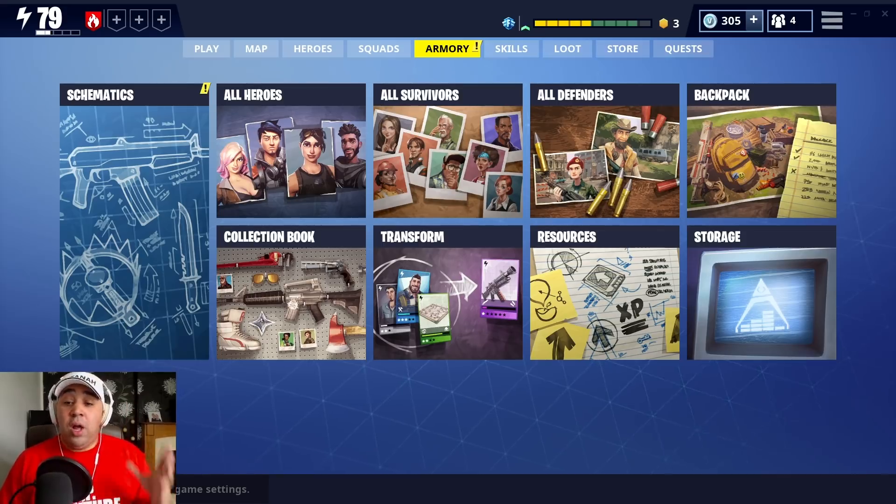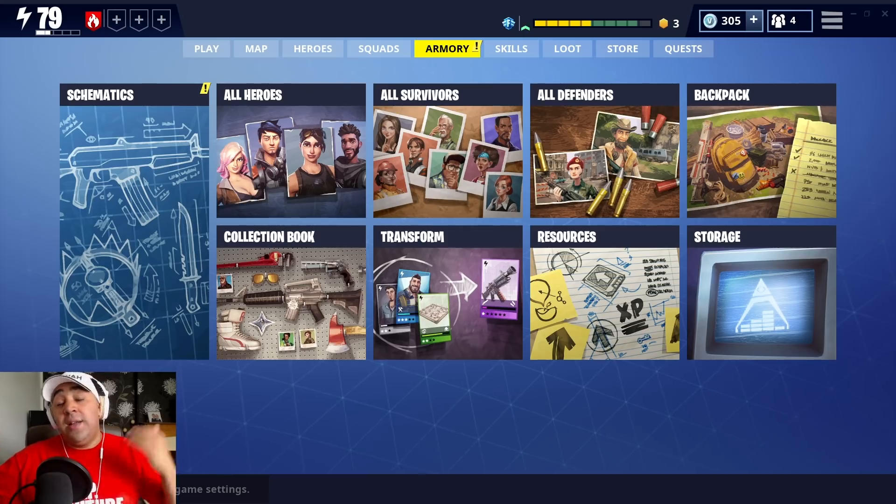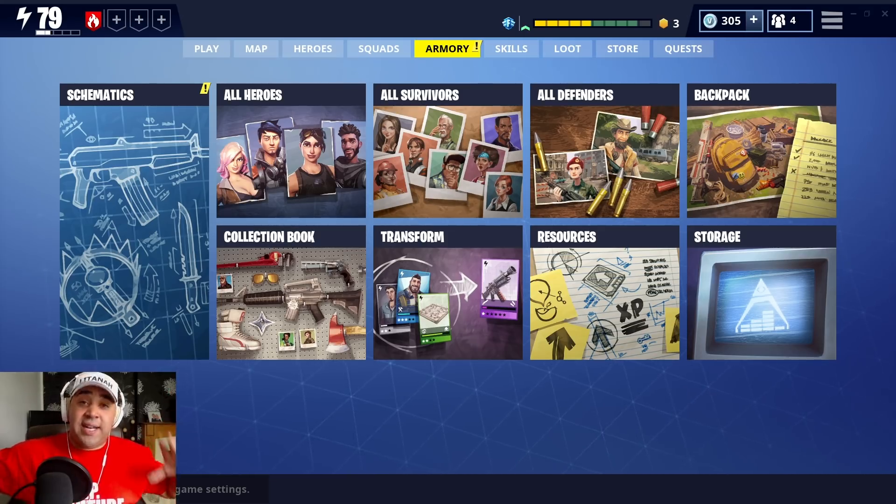So to keep it short: level by area. Stonewood - level 10 to get copper. Plankton - level 20 to get silver. Canny Valley - level 30 to get malachite. Anything beyond that, once you get to Canny Valley you should have a good enough understanding of how weapons work that you won't need this kind of guide.